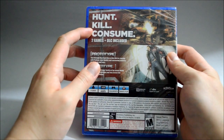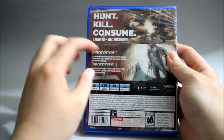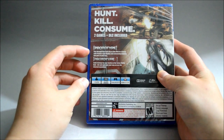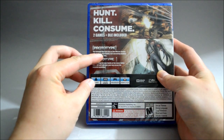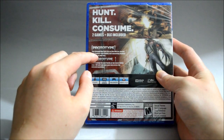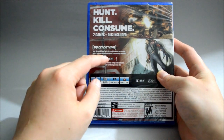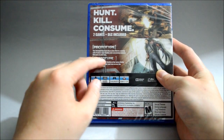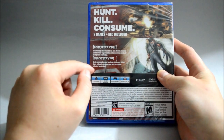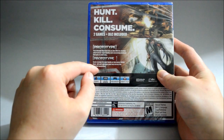Here they say: Hunt, Kill, Consume. Two games plus DLC included. They talk about each game a little bit. For Prototype, you travel through New York City as Alex Mercer, moving with parkour style fluidity and consuming anybody that gets in your way. And for Prototype 2, you seek revenge for your family as Sergeant James Heller — hunt, kill, and consume your way across the infected wasteland.